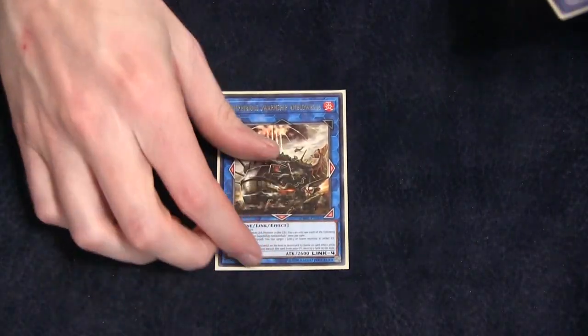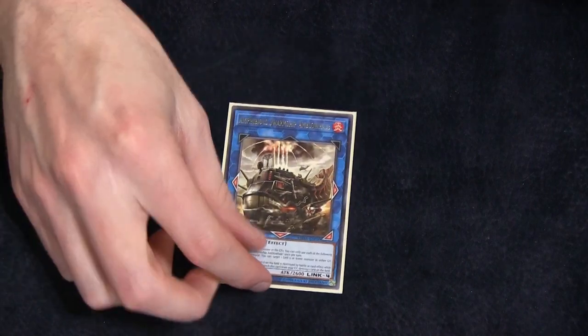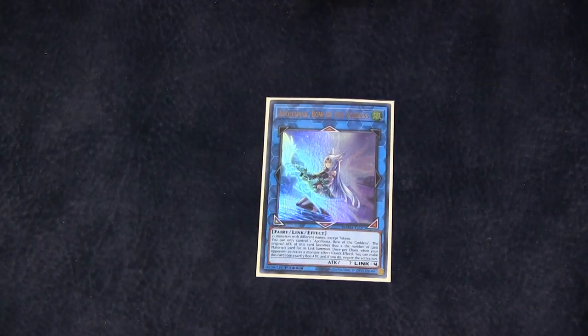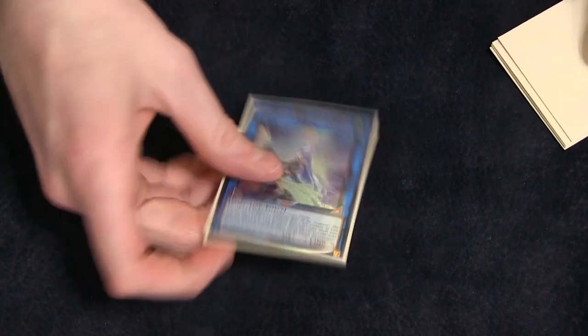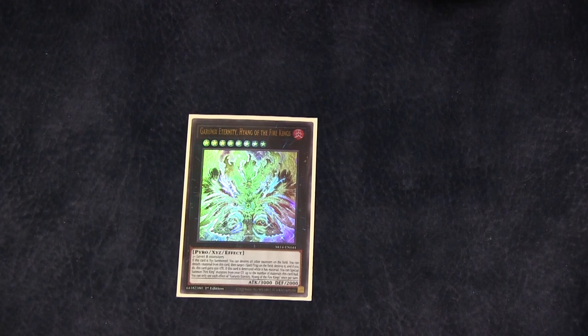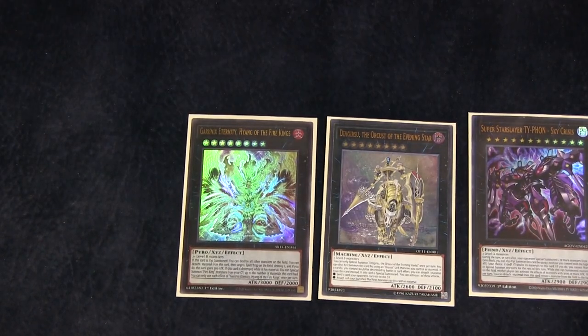Then we've got one copy of Amphibious Swarm Ship Ambrillo Whale — this card is literally just important because it's a Fire. It's completely cuttable; you can play anything else in this spot. This is just what I like because I like to have the option to go into a Fire. One Apollosa — I like to set up as many interruptions as I can and Apollosa is an interruption. One Underworld Goddess because I hate unaffected idiots. And then we are playing one Garunix Eternity Hiong of the Fire Kings, one Dingirsu, and one Super Star Slayer Typhon Sky Crysis.